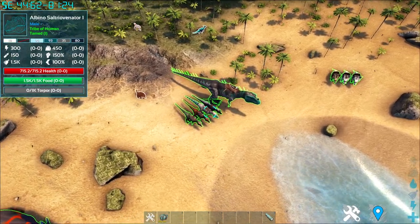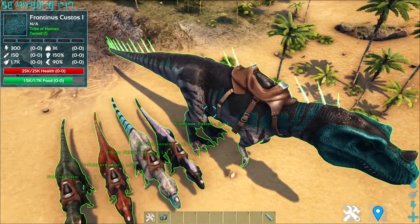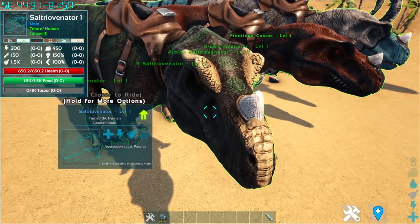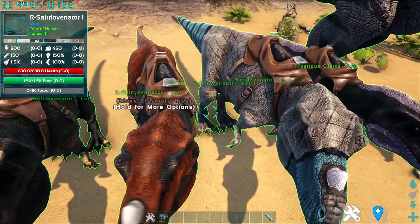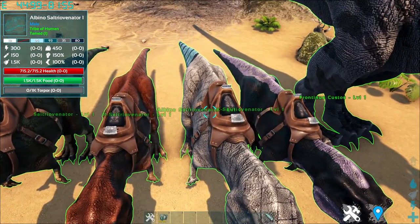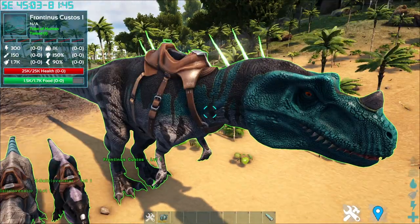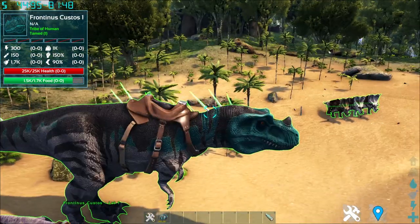Up next are the Saltiovernator creatures. The boss variant has a special name: Frotinus Custos. The Saltiovernator comes in several variants: the Normal variant with a horned forehead similar to a Ceratosaurus, an R variant, an Albino variant with a blue tail, an X variant with deep contrasting patterns, and lastly the boss variant Frotinus Custos, which has spikes running along its back.